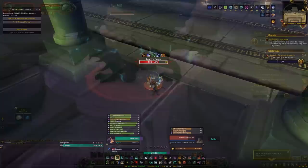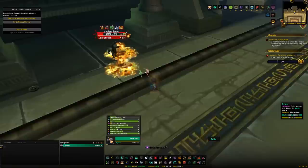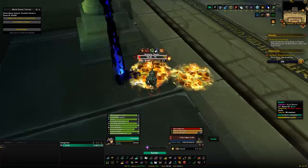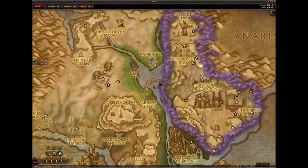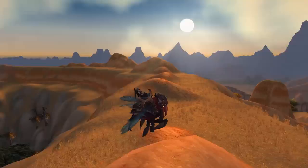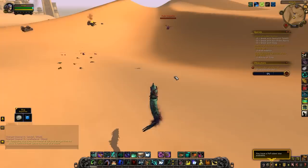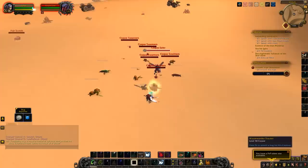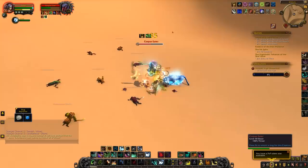The next mounts are limited time — only available while certain assaults are active, but killable once per day while they're up. The Wastewatcher Parasaur has roughly a 3% chance of dropping from Rotfeaster, which spawns only during the Amathet assault in Uldum, slightly to the right of the Obelisk of Stars, with a respawn of just over an hour or two. The Malevolent Drone drops from Corpse Eater, spawning only during the Aqir unearthed assault on the left side of the zone, below Orsis — respawn is around 30-40 minutes, and the drop chance was recently buffed to around 2-3%.